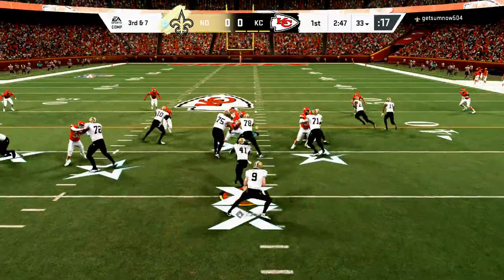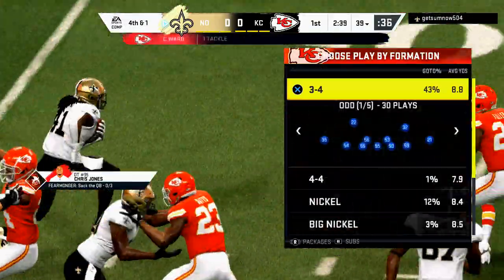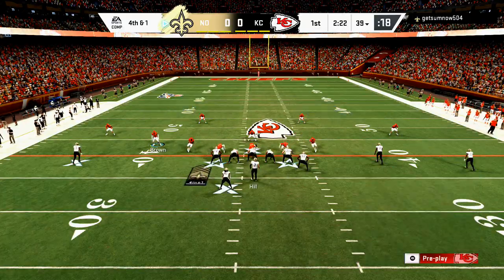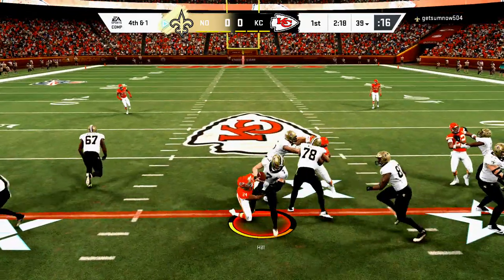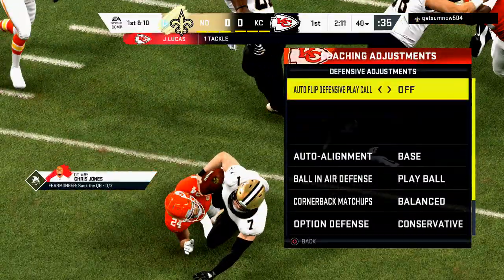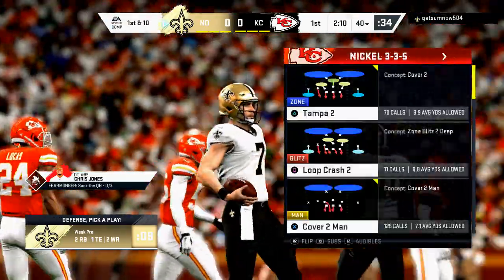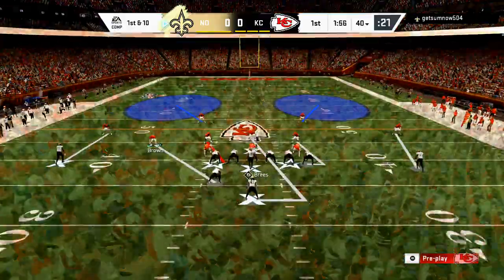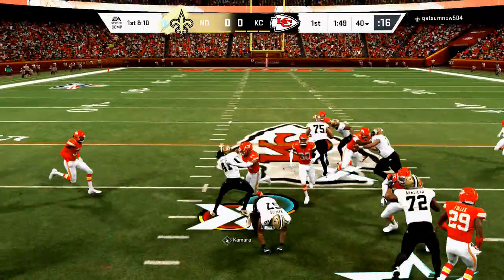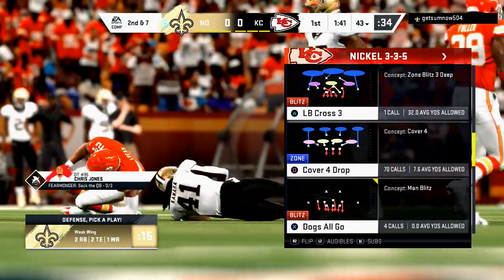The big takeaway from the Madden Bowl number one: the best players in the world run the ball predominantly and rely a lot on their user stick to make plays. The second takeaway is that the offenses and defenses that can stop the run and run the ball effectively are going to be dominant. There was only one year I can think of where this wasn't true - man defense like two man under and cover two in conjunction with the right adjustments are really solid base coverages.